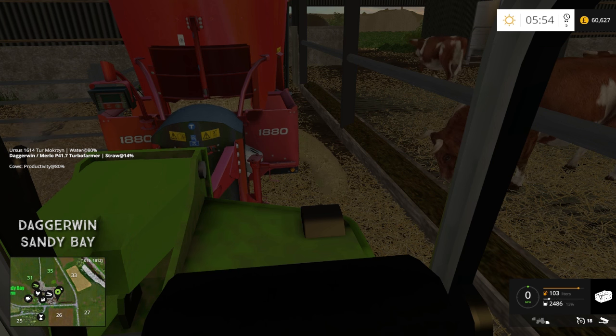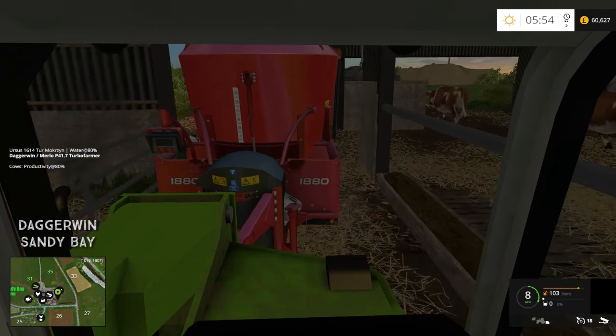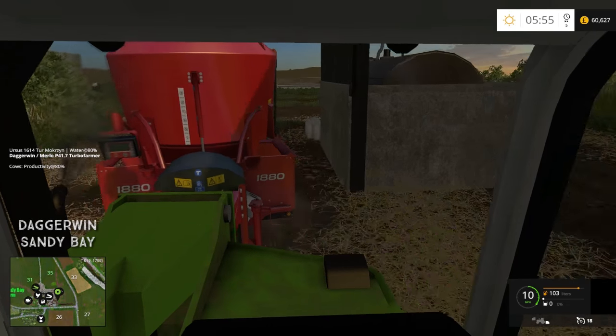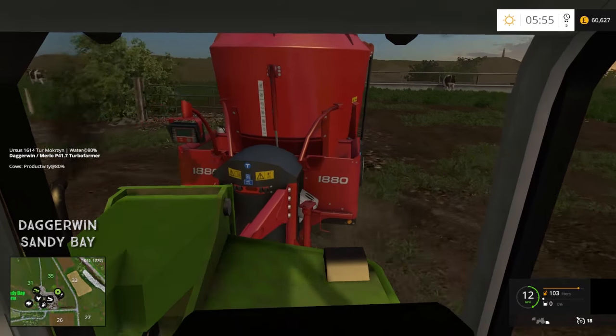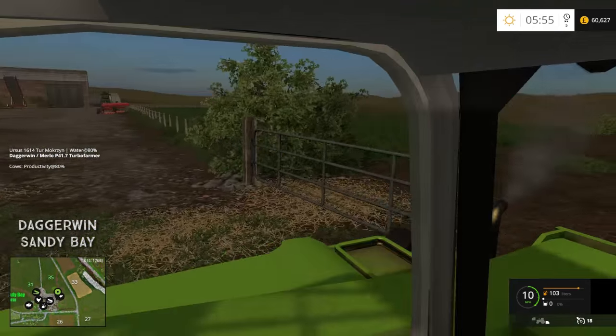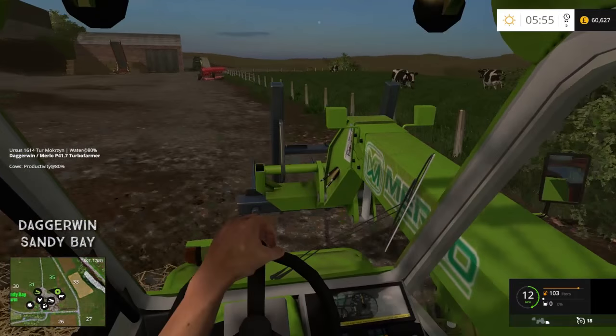We'll probably also have to get some more animals - we still have to do the pig and the beef mod, so just got to be a little bit careful with spending. Obviously if we're going to harvest field 2 with the oilseed rape, there'll be quite a lot of money in there. And now the second most important job of today: shutting the cow gate. We really have to do this.